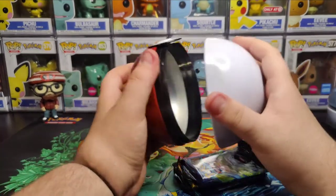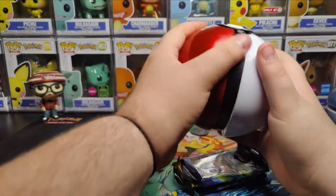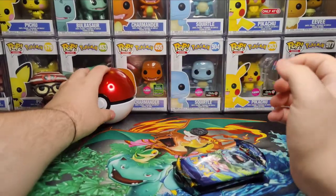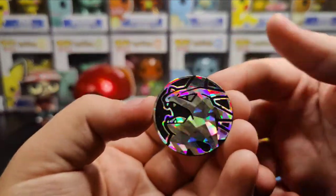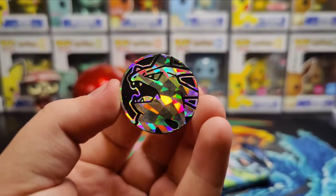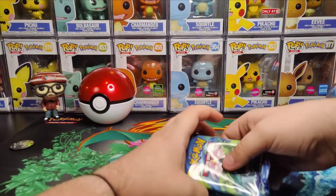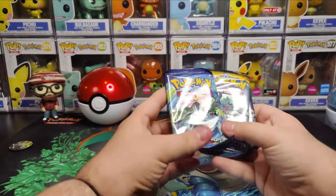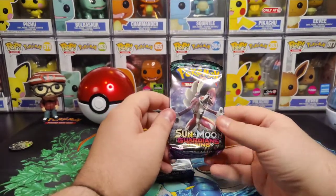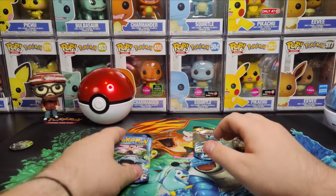Alright, rip that open, jump the coin out of there. Starting off with the coin, looks like we have — I believe that's a Mega Tyranitar. That's a pretty cool coin, never going to use it for anything, but pretty cool. They all come with three packs. This is an Evolutions, Sun and Moon, and Sun and Moon Guardians Rising. So I guess it's Sun and Moon packs and an Evolutions pack.